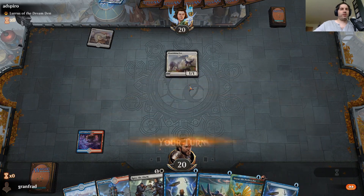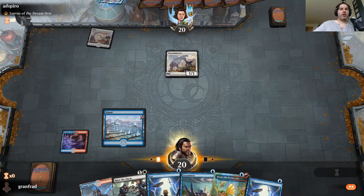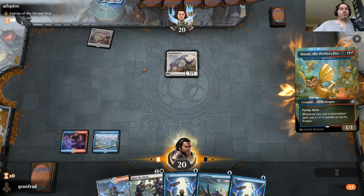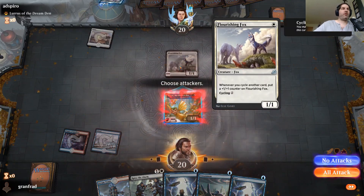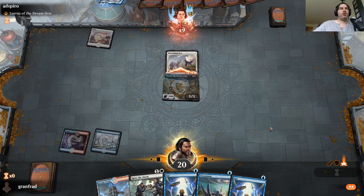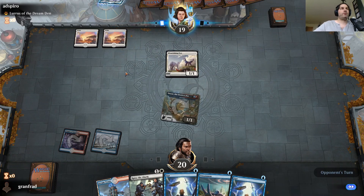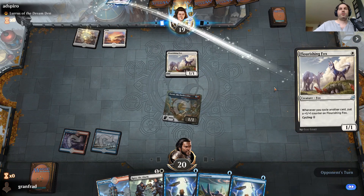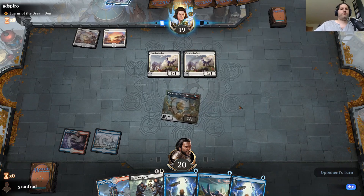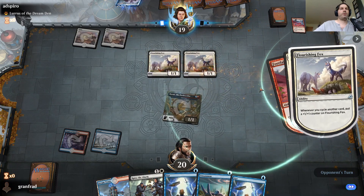I think we're playing against the cycling deck. I'm definitely going to look to Unsummon the Flourishing Fox because he's probably going to invest in making it bigger — when he does, I'll Unsummon it to reset it. That should help. A second one — okay. I like where he's at. We'll cycle it — they both get bigger. Good start. It's a very good start for the cycling deck.